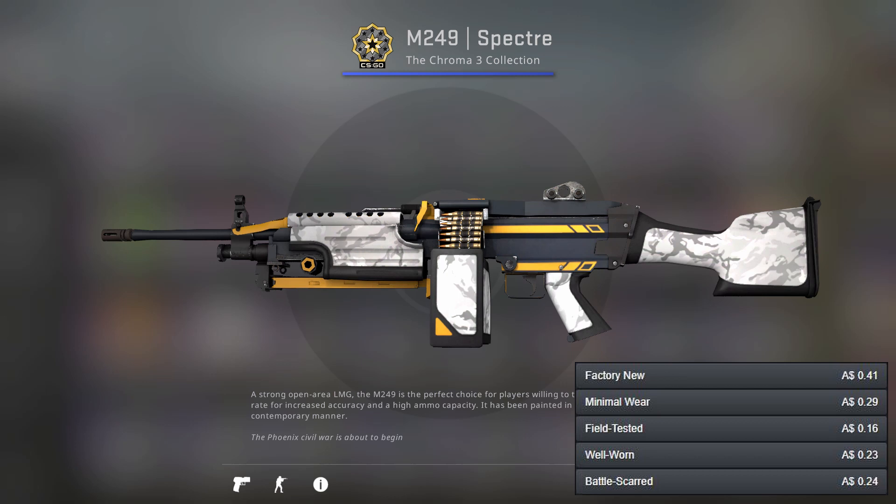Now the most expensive gun in the game — we've got the M249 Spectre. This is one of the only skins with white on it and it's definitely the main colour, so at least there's that.